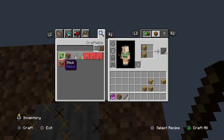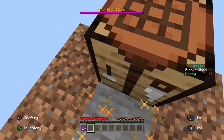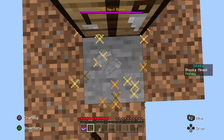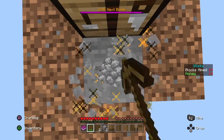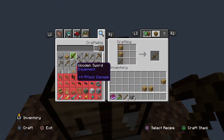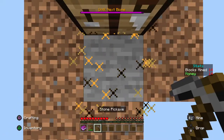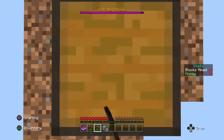And then we can make a... put this here. And then we can make a cobblestone pickaxe. I recommend instantly upgrading — it'll just be quicker if you want to go fast, so you can have an instant upgrade.